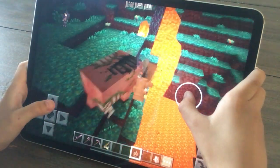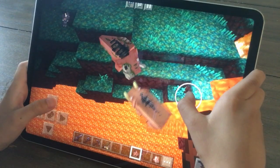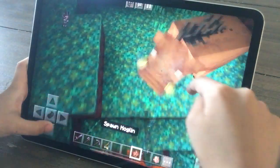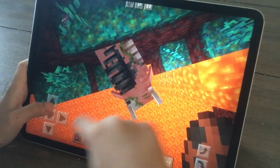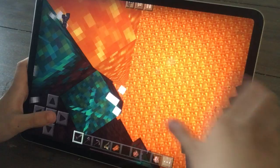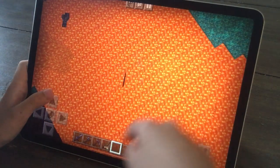But one looks similar to a Pigman. This one spawned in the Overworld. If you get a Hoglin in the Overworld — wait, what have you done? Oh, they give you rotten flesh. I didn't know that.